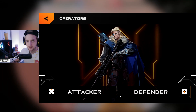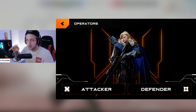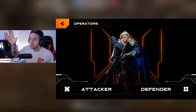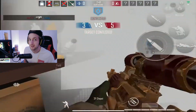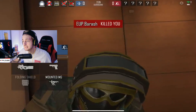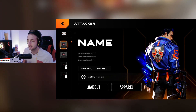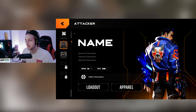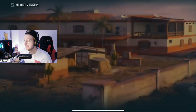The next image is the Operators screen. When you click on Operators in the main menu, you'll be given Attacker or Defender options. Yes, we know that's a Valorant concept art in the middle — before anyone points it out, it's just placeholder concept art. Once we remove everything that isn't ours and put our own character in, that's what it will look like. We're still modeling our characters so they're not complete yet. Here is the Attacker view: you'll see the operator name, description, armor, speed, ability, loadouts, and customization.